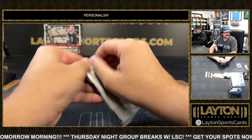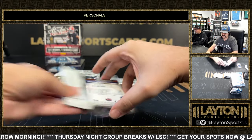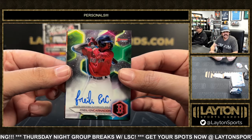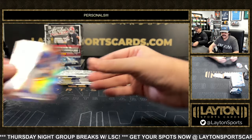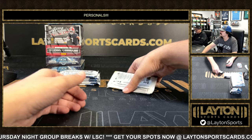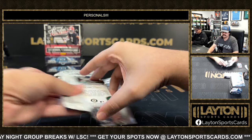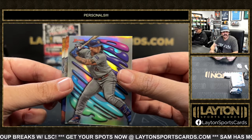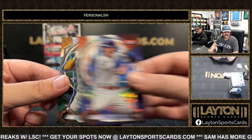Bobby Witt. Here's a Frehley Encarnacion base auto. Kodai Senga refractor. Guys, we'll do our Bowman Chromes next and then Absolute last. To 299 is Brett Beatty. Shea Langliers.